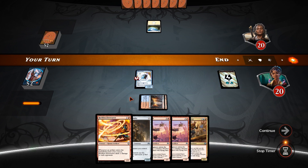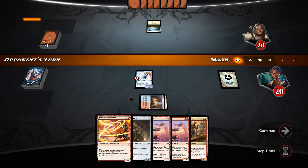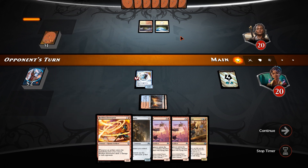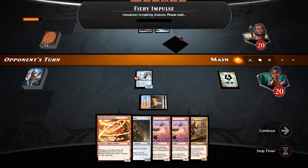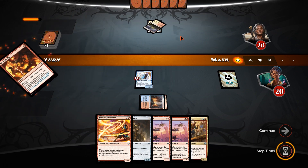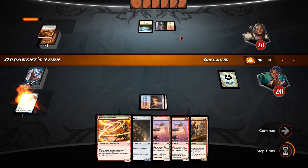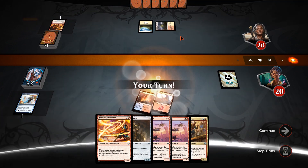We'll play that and pass the turn, see what our opponent does. It's likely to be unblocked as well. Ooh, red-white vehicles maybe? Or just aggro. Fiery Impulse to take down our Swooper — sure, that is fine with me. It's not ideal, but it's fine.